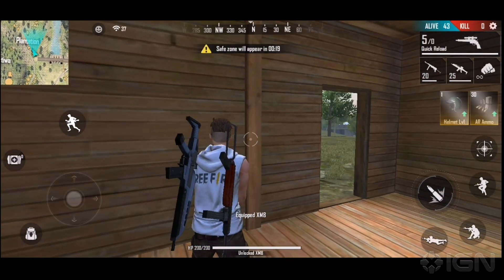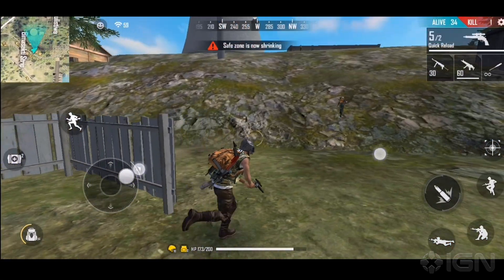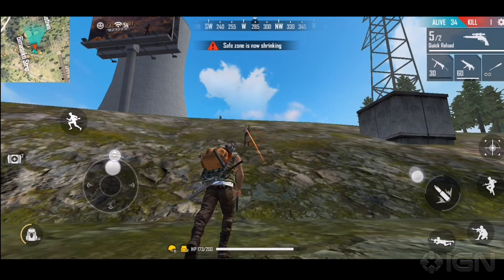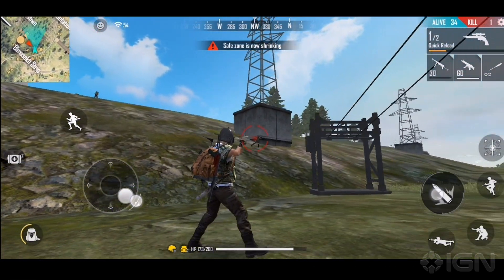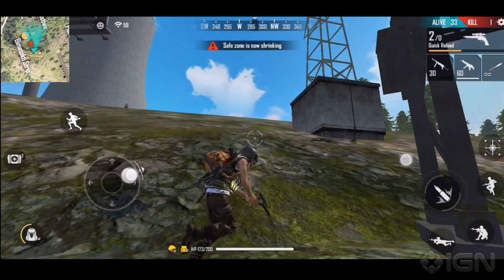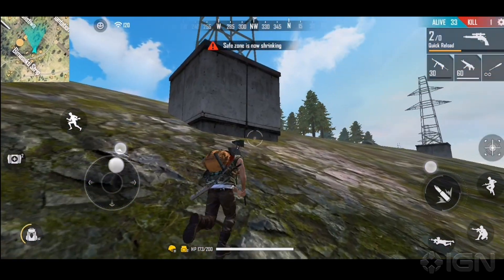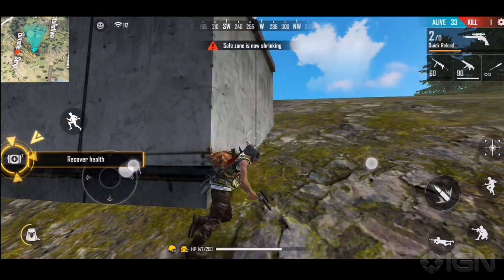Typical to any battle royale format you're familiar with, Free Fire Battlegrounds works along the same premise. The first difference here is it's 50 players jumping off the plane and not 100. It's still the same drill afterwards — choose a good landing zone, scavenge for weapons, armour and utility items, and fight to reach the coveted last man standing by defeating 49 others.